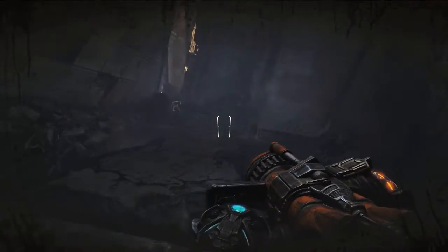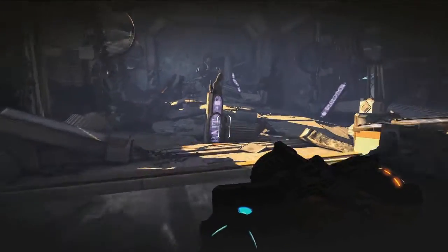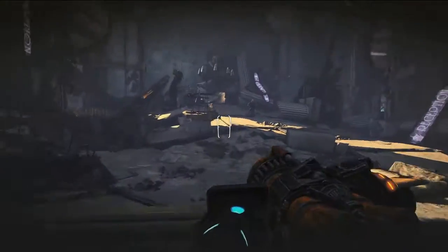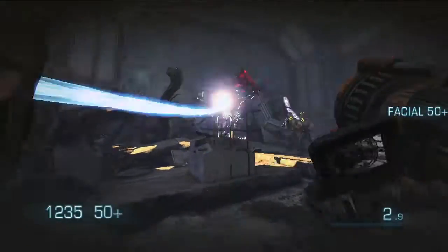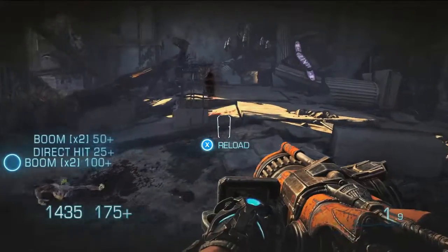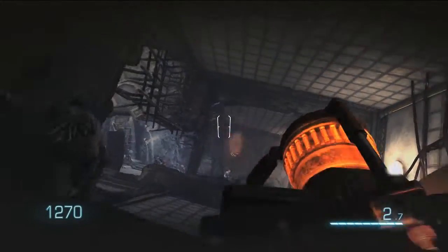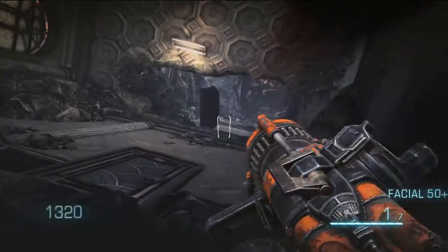The Bouncer is actually one of the first weapons that People Can Fly came up with in making Bulletstorm, and it's taken on many different forms over the past few years. At one point it even lit guys on fire, it exploded shrapnel, and we spent a very long time manipulating the best way to play with this weapon.